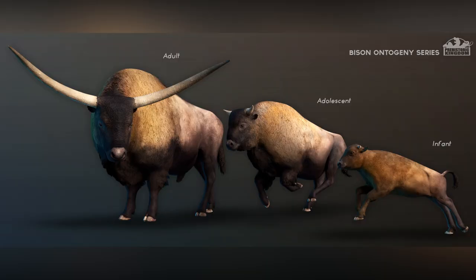Next up we've got Bos, which is a giant bison. You can see the infant, adolescent, and adult — there is such a huge difference between these three models. The infant looks very playful. I love how it's got what looks like a little goatee thing on the front — actually wait, that's the adolescent's tail overlapping. None of the others have a goatee. The horns are crazy on this model. I'm really interested to have these majestic beasts in our park.